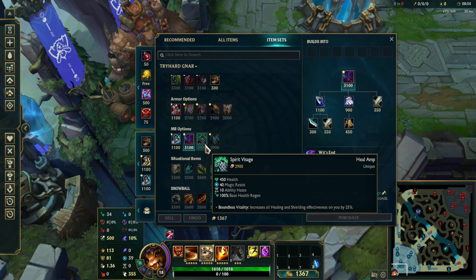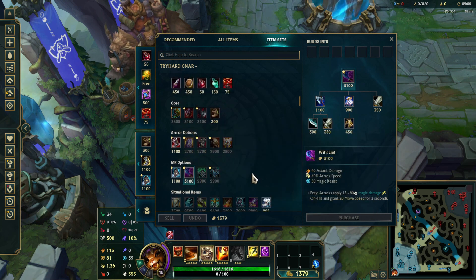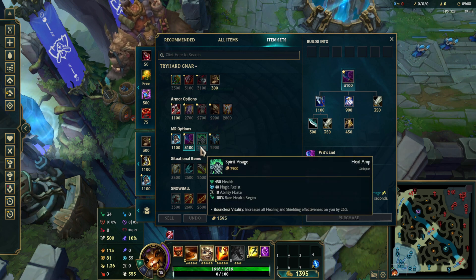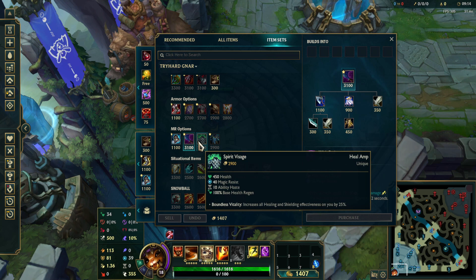Next is Spirit Visage. I like to combine this item with Sterak's Gage, especially when there's a lot of AP dealers on the enemy team. Also whenever I have a Yuumi, Lulu, or Ivern on my team — this item is very good. It increases all shields and healing so you get a lot of value out of it. You probably won't build it a lot, but in situations where there's AP on the enemy team and supports that will shield or heal you, this is an excellent item for Gnar.